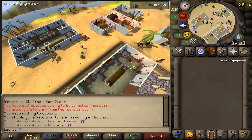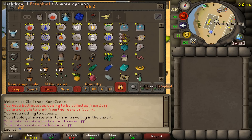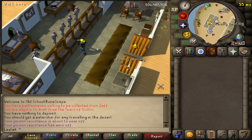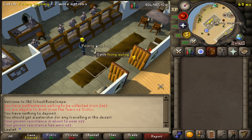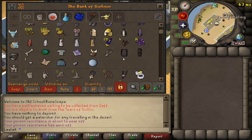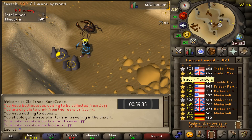I just remembered — we do have the money for a glory amulet, so I'm going to go ahead and grab that. Getting gems from mining is great too; every single gem we have a chance of getting, even sapphire, is going to be worth more than the gold ore. Now that the outfit is finally complete, we can begin the one hour of mining gold.